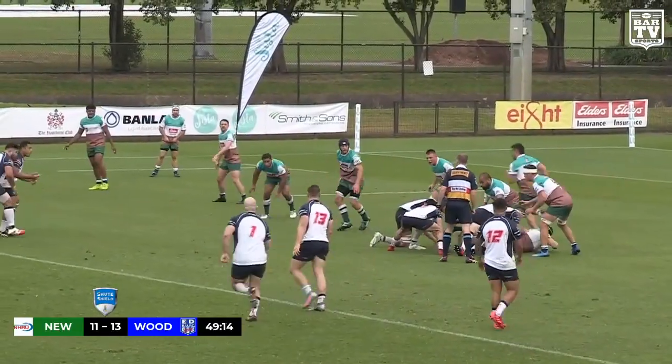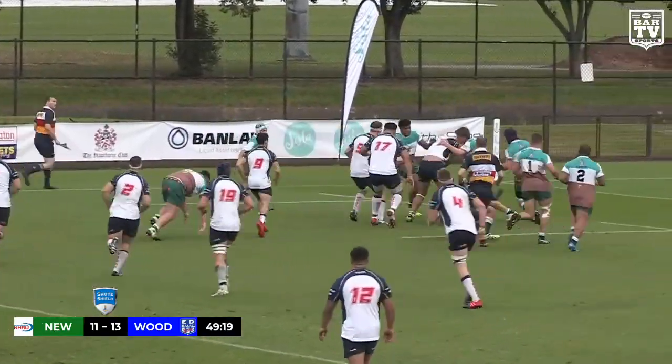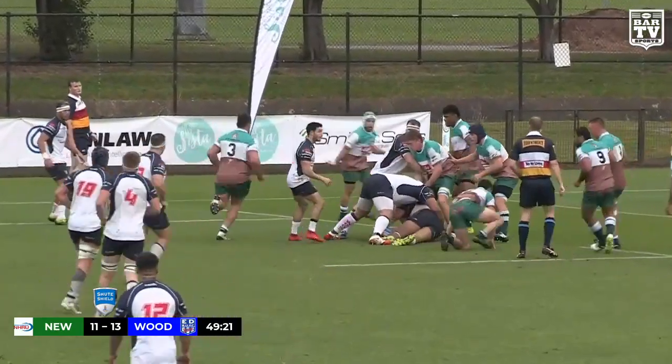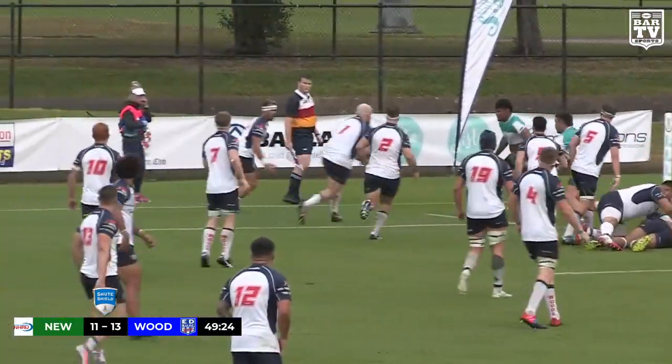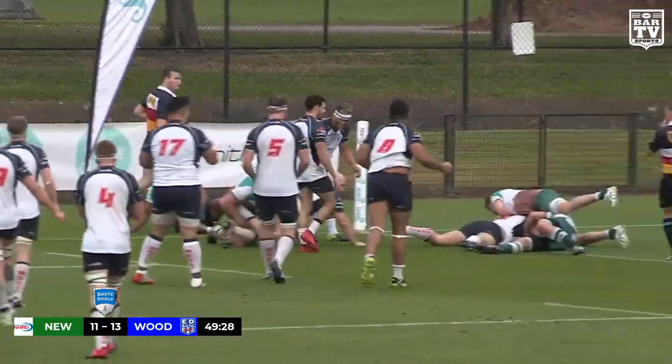He's their go-to man, one off the ruck. The Woodies rumble here. Now Ceo — Ceo drifts sideways. Ceo towards the try line, five metres out. Need some line speed here from the Wildfires. They go short side — popped up and that's a try!